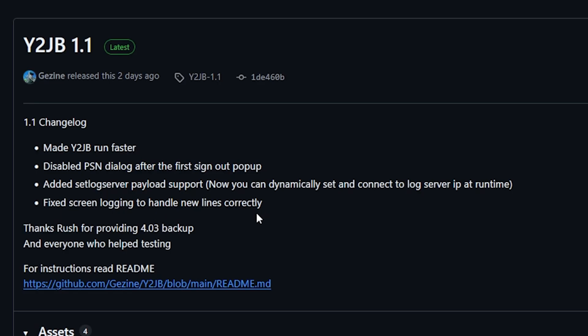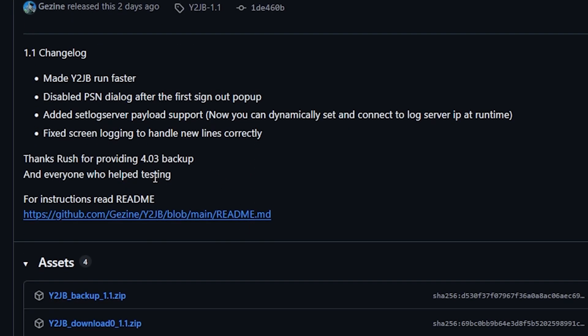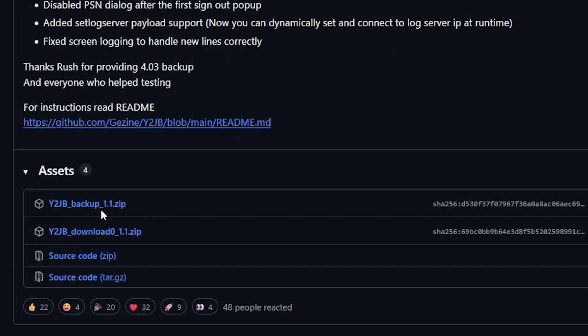There is some thanks in here for those who tested with this. If you want to get started, you can scroll down and either download the Y2JB backup file if you want to restore your PlayStation 5, or download the download zero file if you plan on copying it over to your already jailbroken PlayStation 5. For this demo, I'm just going to grab the second one and do a quick update on our PS5.